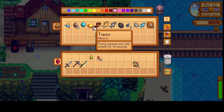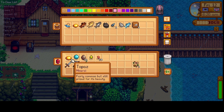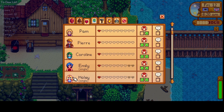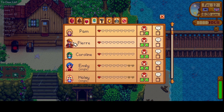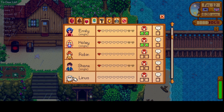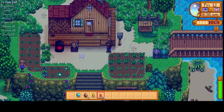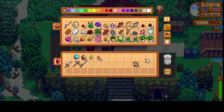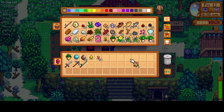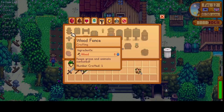We'll go to Clint today and to Gunther. Emily already has two gifts this week. I need to gift Pam and Shane as well. What can I give Shane? I can give Pam the parsnip. I don't know what Shane would like. But we can make another chest, so let's actually do that.